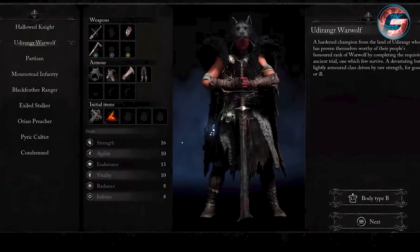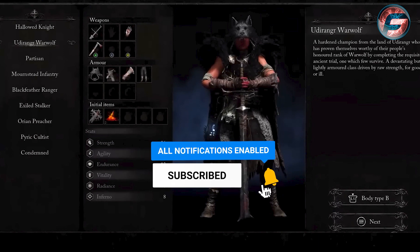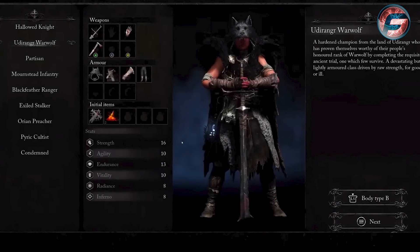The Udirangr Warwolf is your barbarian-type class — no shields, all about weapons. It comes with throwing axes you can use at any time, which is a great tool to have in your arsenal. This class focuses on strength and endurance because you'll be wielding the longsword it comes with. Additional gear includes throwing axes, medium armor, and fire salts.